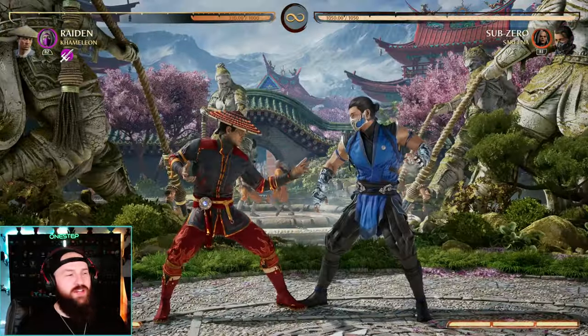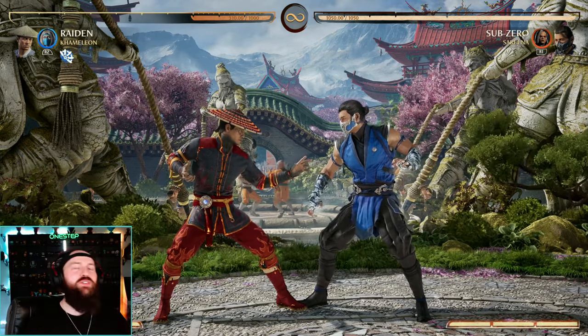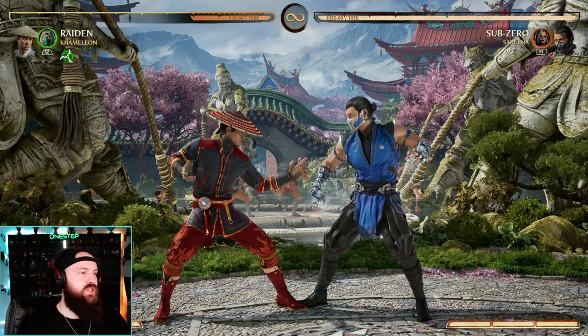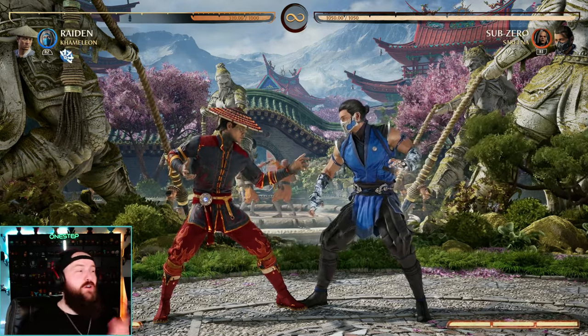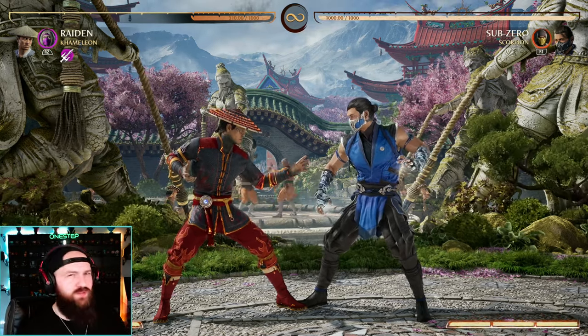You get the idea — Chameleon has a lot of moves very similar to other cameos that allow the same utility and combo extension, and you get them all as it cycles throughout the fight. Yes, those other cameos offer other stuff too, like Scorpion's full-screen reset armor move or Sonya's projectile, but it's cool that Chameleon offers those reminiscent moves that can kind of replace them.